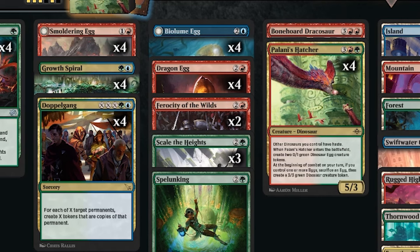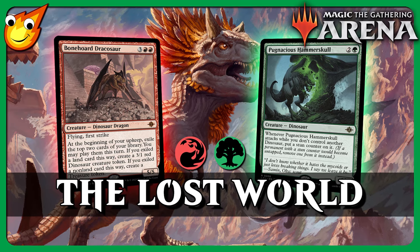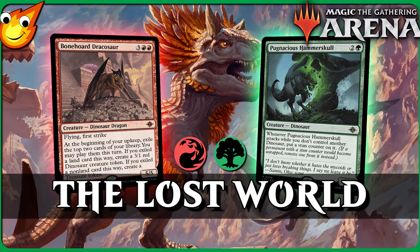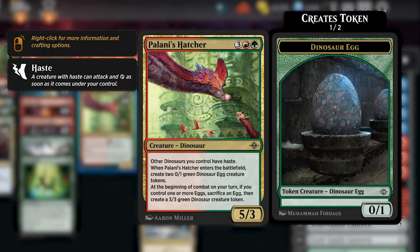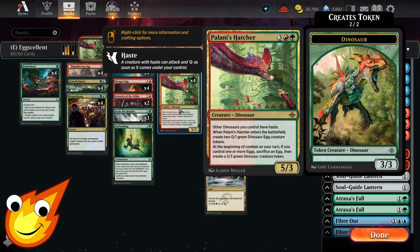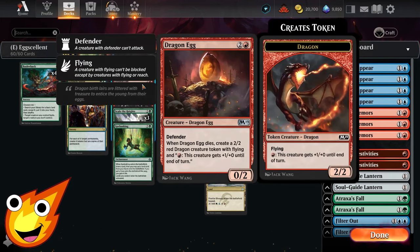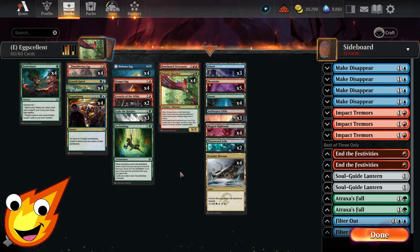To hatch all these eggs, in the five-drop slot we have Peliani's Hatcher — the star of our show. Peliani's Hatcher is a five-mana 5/3 dinosaur that reads: other dinosaurs you control have haste; when Peliani's Hatcher enters the battlefield, you create two 0/1 green Egg dinosaur creature tokens; and at the beginning of combat on your turn, if you control one or more eggs, you sacrifice an egg then create a 3/3 green dinosaur creature token. Once you get eggs out, you can sacrifice them to create a dinosaur, and you can sacrifice eggs like Dragon Egg to get both a dragon and a dinosaur — great value.